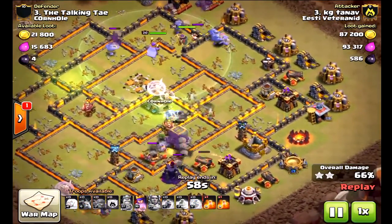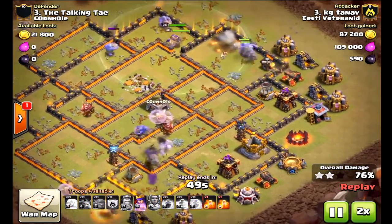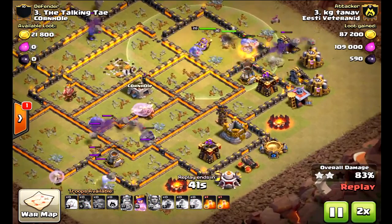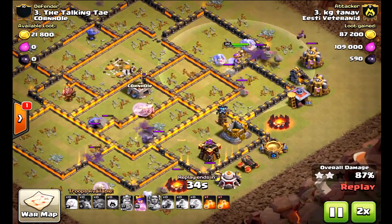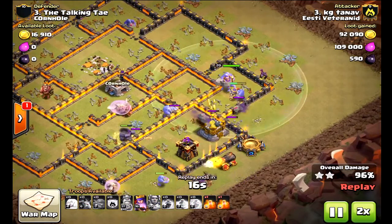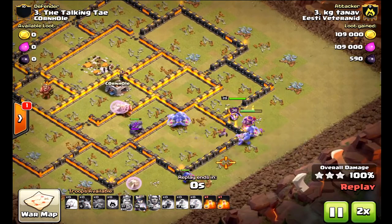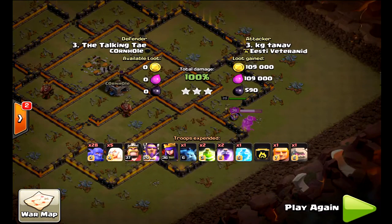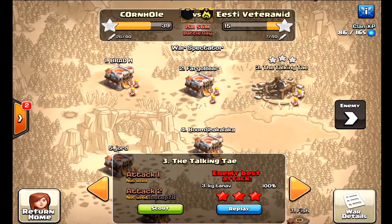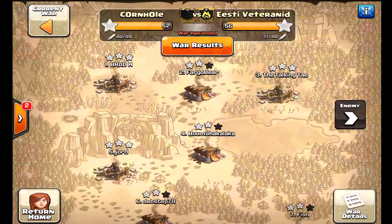When you're doing the base design, spreading out your units and creating lots of compartments — as well as lots of space — is key. The key to stopping these bowlers is double giant bombs. In fact, I'm going to bring out some videos where you maybe have four bombs or three all clumped together, so if bowlers happen to land there they'll stop cold in their tracks and you might save the three-star. Put the giant bombs opposite the inferno tower or opposite the eagle artillery, because attackers are going to pop the warden ability at the first inferno tower. You'll have to play the odds and set up the base where you predict they're going to attack from.